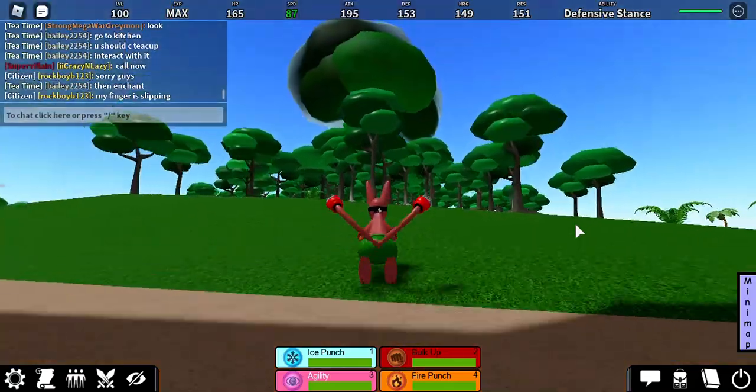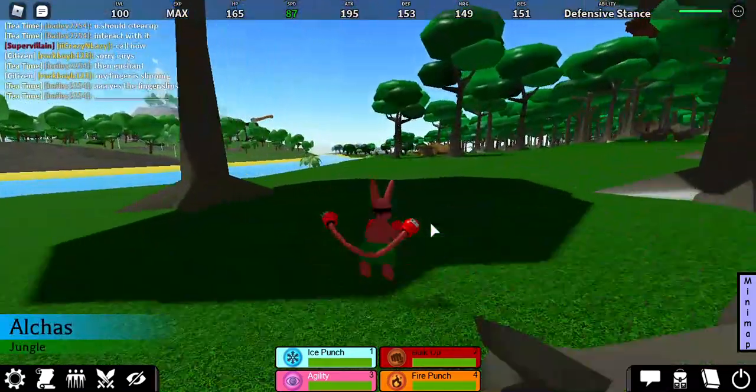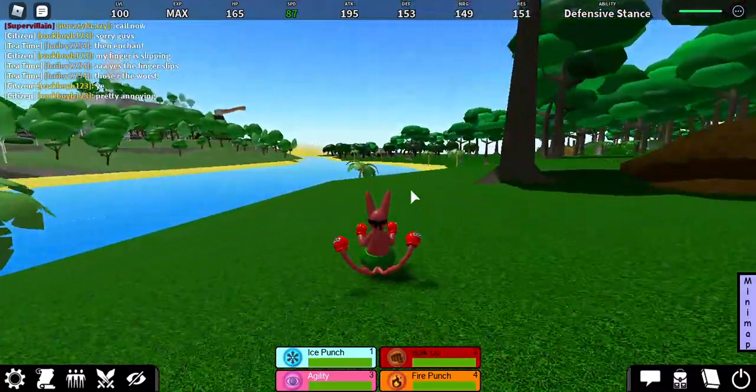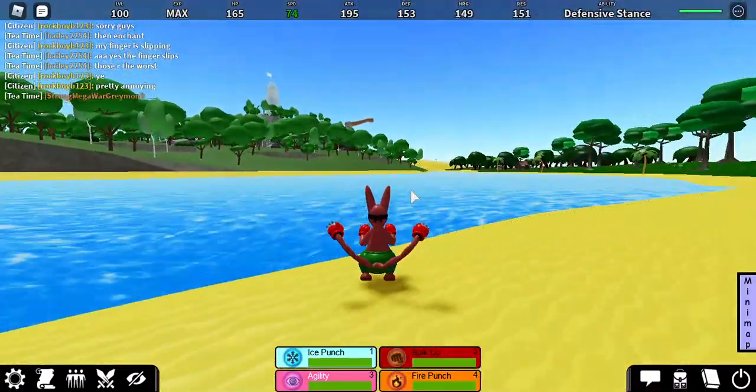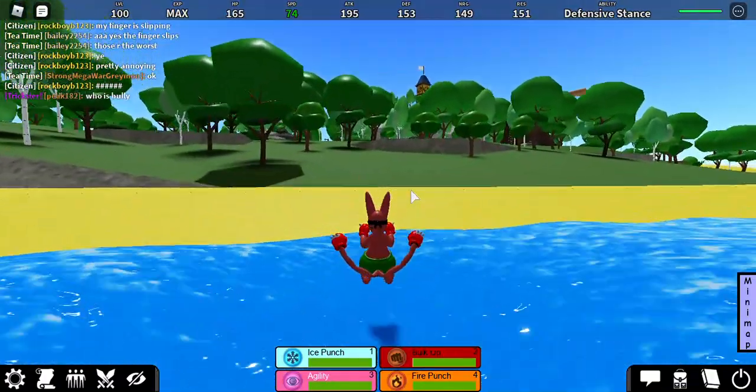When you guys get the three, they only spawn at night, and they just walk around across where they came from. Then you guys gotta go to the water miller.